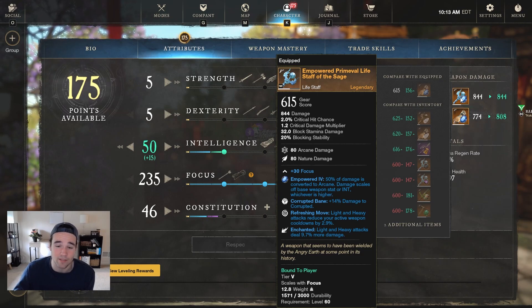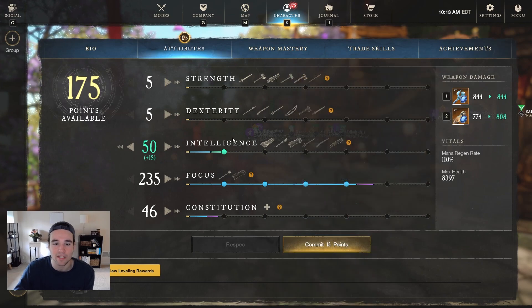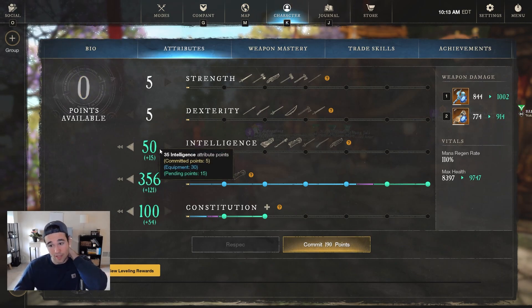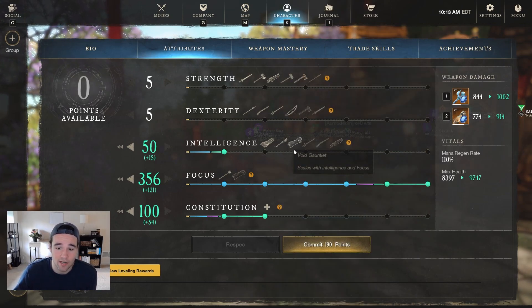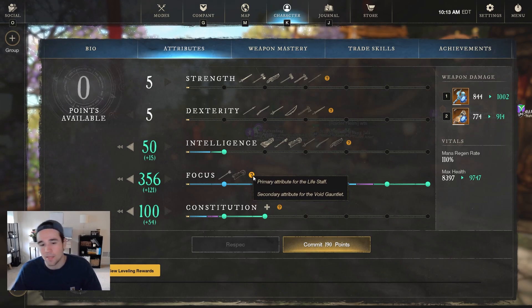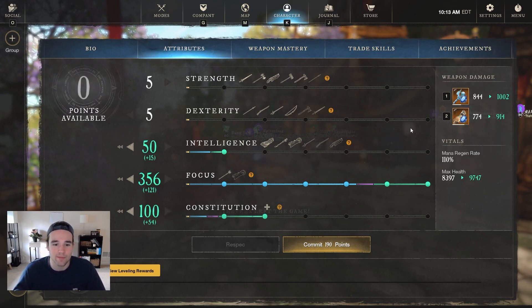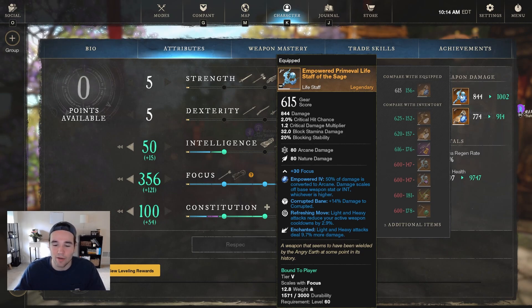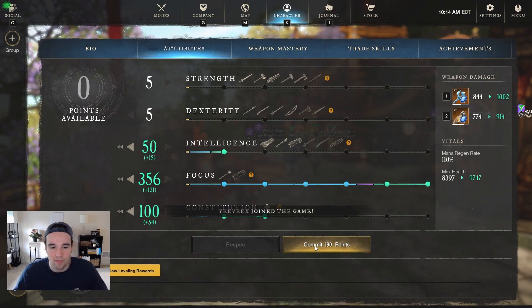I'm going 50 int — it does more on the split and gives increased nature damage on light and heavy attacks for your life staff. Then 300 focus and at least 100 con because you need some health in PvE. I found you get the most damage going straight focus with 50 int. I tested 100 int and 150 int — 150 int is actually less damage than 50. If you want a full nature damage build you'd go full focus, swap to opal, and that'd be great for fighting the Lost with nature damage. But this build is strictly for corrupted with that corrupted main life staff and corrupted enchanting.